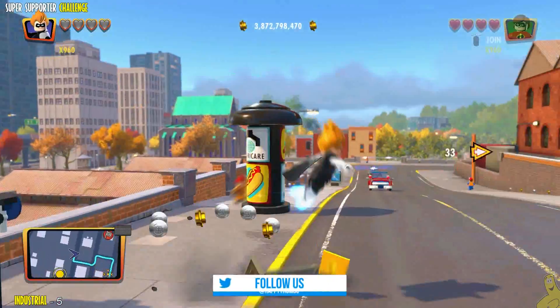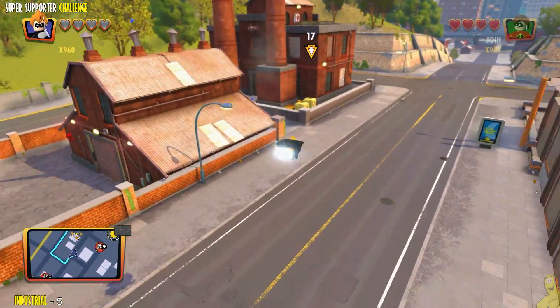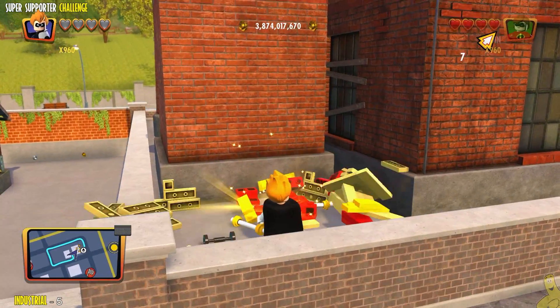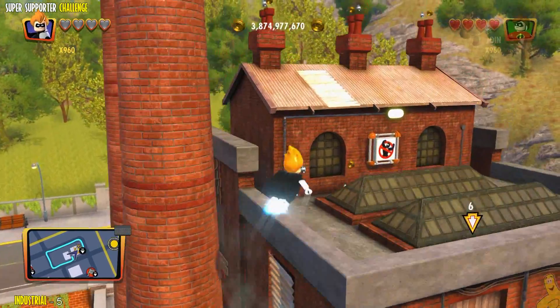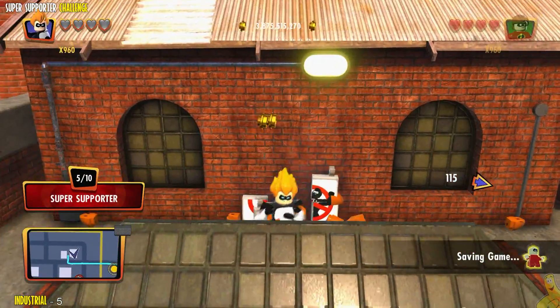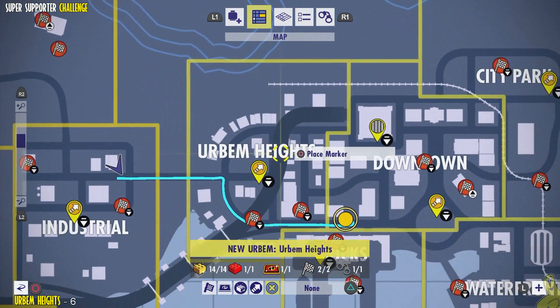Next up, industrial. We'll use fast travel to get there as well, and yet again it's in the northeast corner. If you're doing this challenge and don't have a flying character, I highly suggest finishing story mode — you'll get Syndrome for completing it, which makes things a lot easier. There are a couple of other flying characters, but Syndrome is probably the easiest to navigate with.